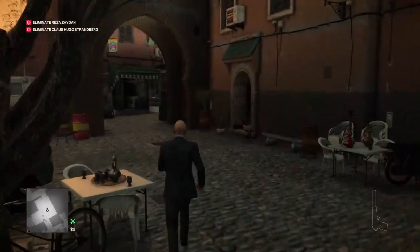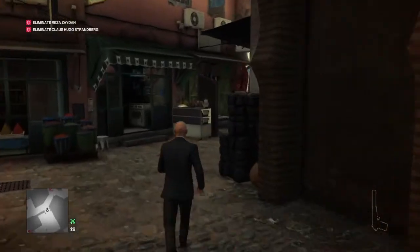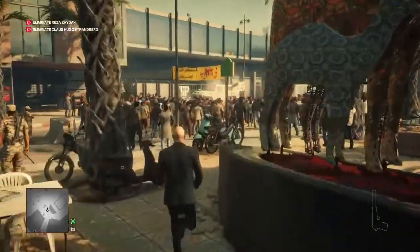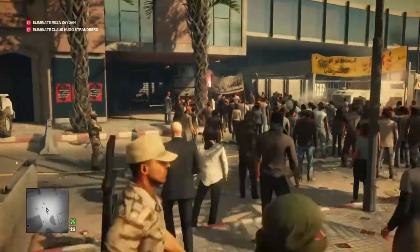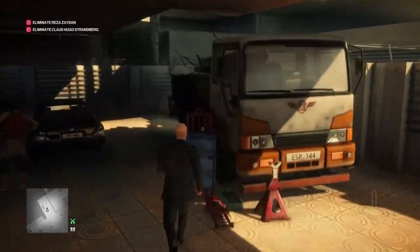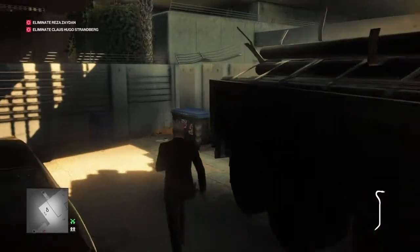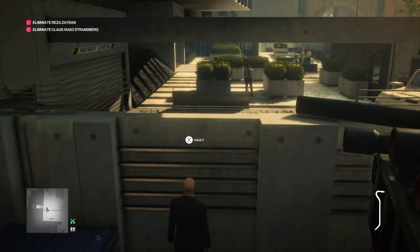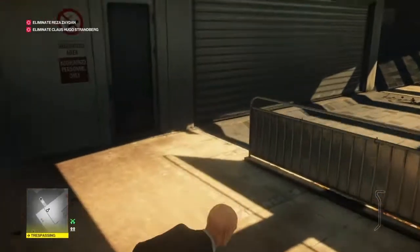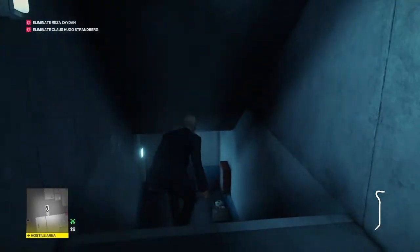Once we get to the consulate building, we are going to make our way down the side of the building like we normally do, retrieving our crowbar on the way. So here we are at the consulate building — we're going to grab the crowbar from off this drum, locate ourselves by the wall, and wait for the security guard on the other side of the wall to turn around and wander off. Then we're going to vault over the wall and down into the car park just on our left.